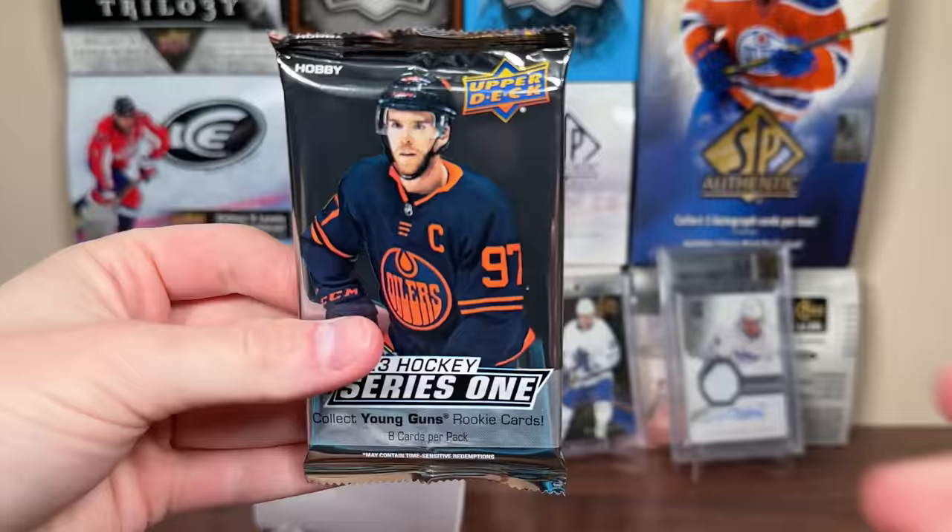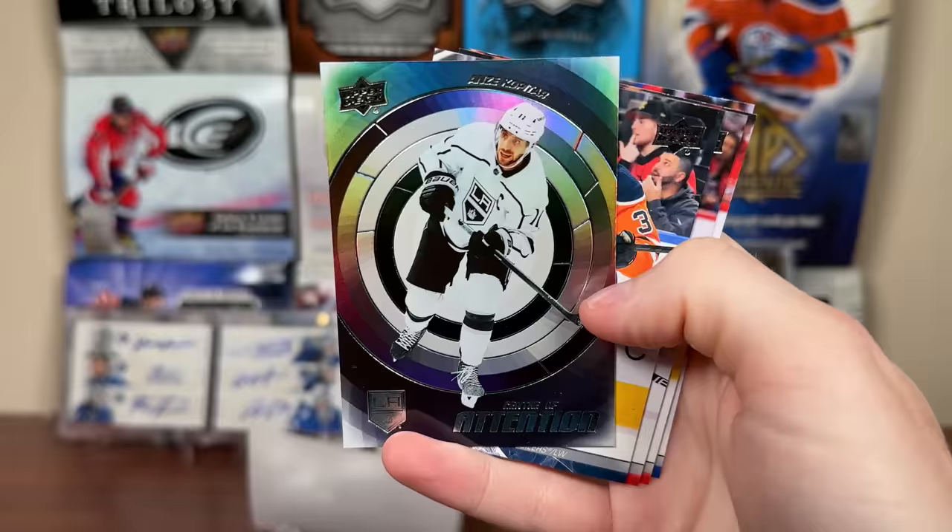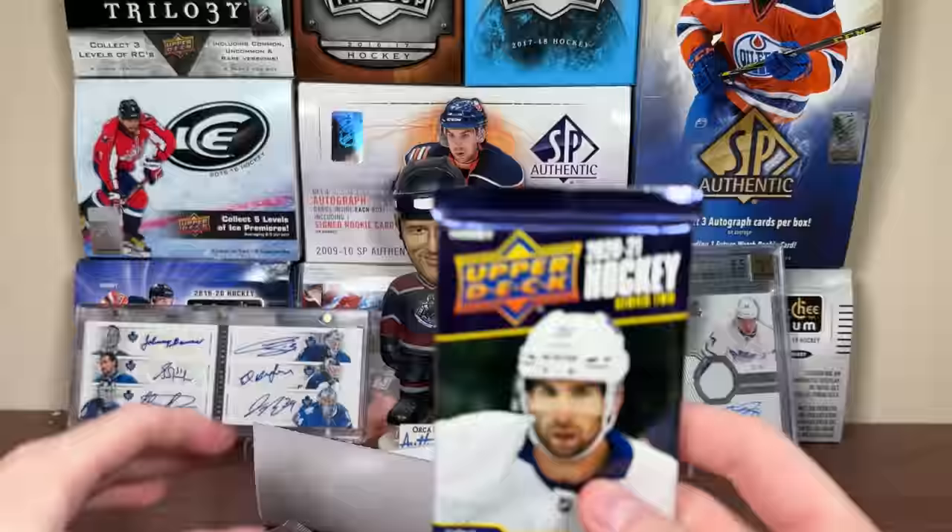Nikolai Ehlers, UD Canvas. Let's do Series 1 here. We've got a shiny card — Center of Attention, Anze Kopitar. Just an insert there of Kopitar.